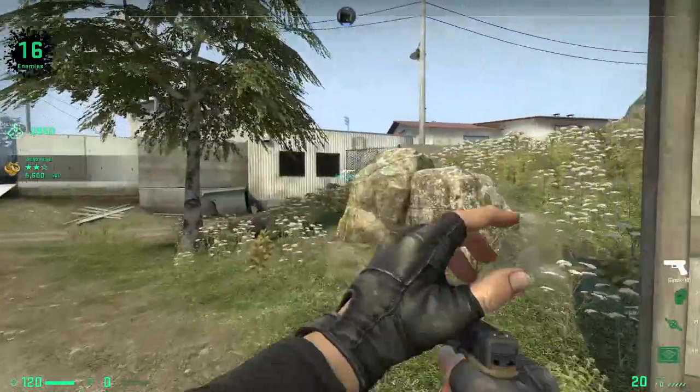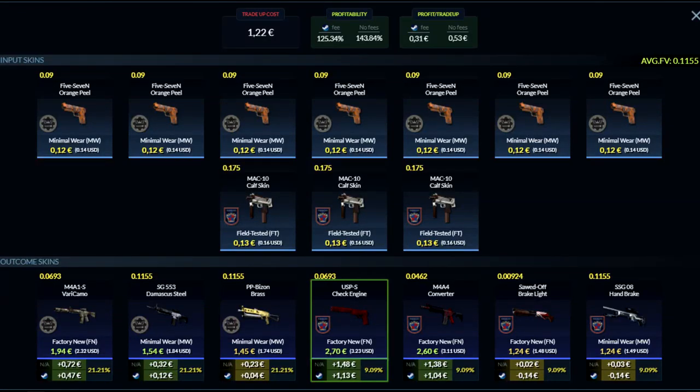The first two trade-ups are in the 1 to 5 euro range. This first trade-up costs 1 euro and 22 cents and has a profitability of 25.34%, making you 31 cents every time you complete it. For the inputs you need seven minimal wear industrial grade Dust 2 skins — with buy orders you can get them for about 12 cents, aiming for a float around 0.09. You should also use three 2018 Inferno skins in field tested with floats under 0.175, available for 13 cents with buy orders. If you need a guide on buy orders, I've left a link in the description.